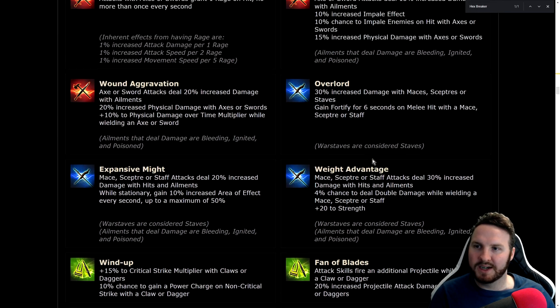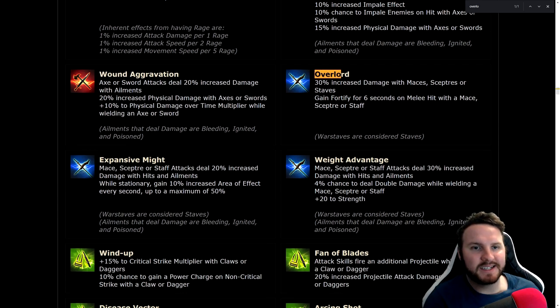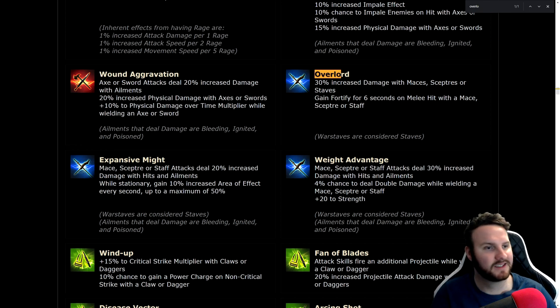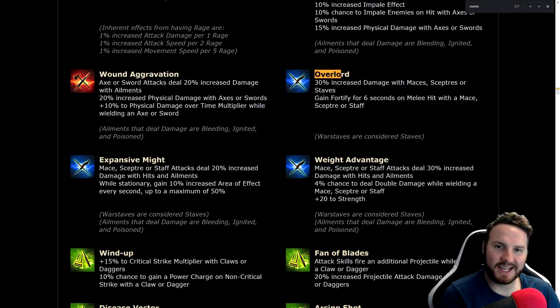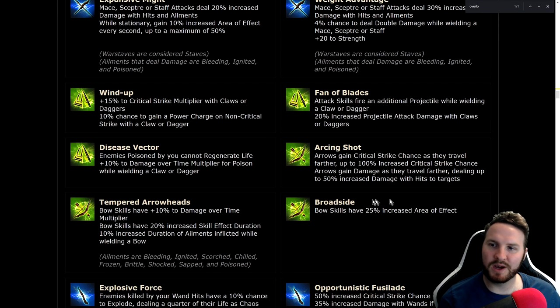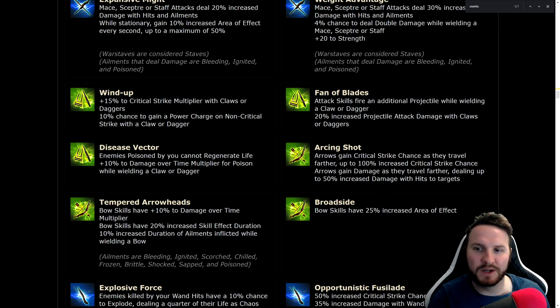Overlord: 30% increased damage with maces, scepters, or staves, gain Fortify for 6 seconds on melee hit. Melee builds just hit an enemy once and basically have permanent Fortify. It makes me wonder how they're going to balance this around the Champion ascendancy where you already have Fortify — why would you take that if you can just use one of these? Disease Vector: enemies poisoned by you cannot regenerate life, 10% damage over time multiplier while wielding a claw or dagger. Enemies not being able to regen life is so good, especially against regen bosses.